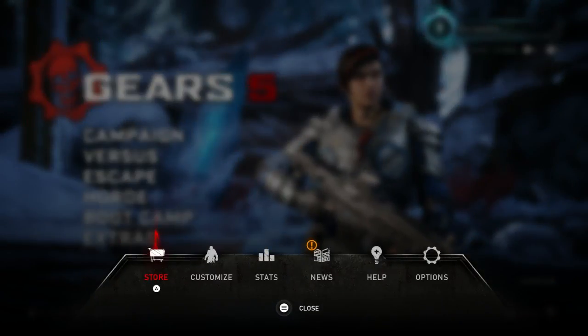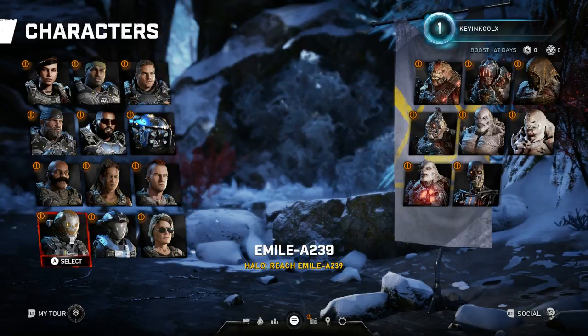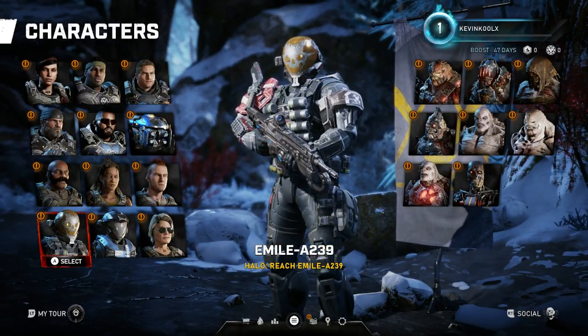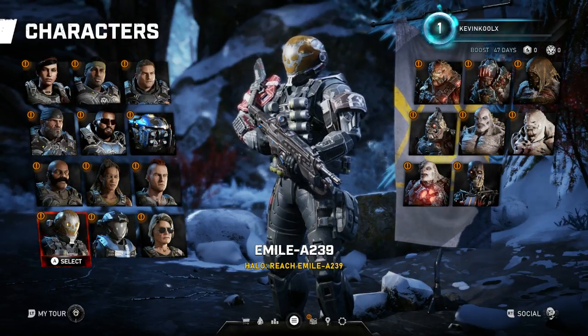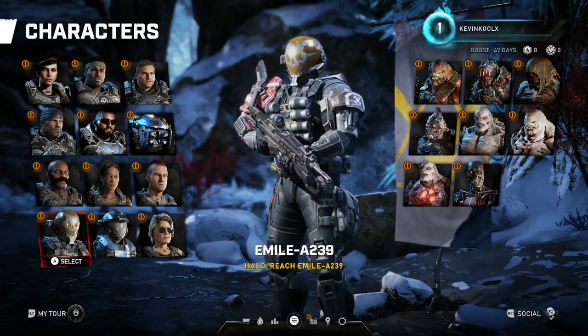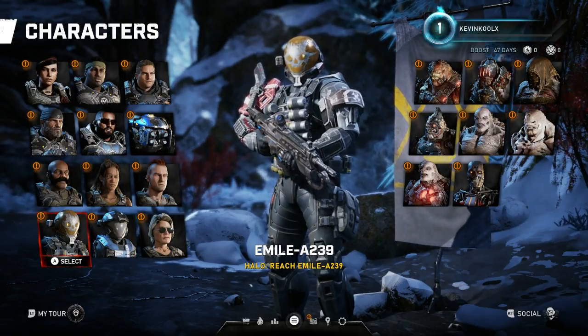Let's jump right into this. Press the start button, go to customization, then characters, and scroll all the way down to Emil. You get Emil if you either subscribe to Game Pass Ultimate, which I do, or you buy the Ultimate Edition of this game. So since I have Game Pass Ultimate, I'm able to play as Emil.